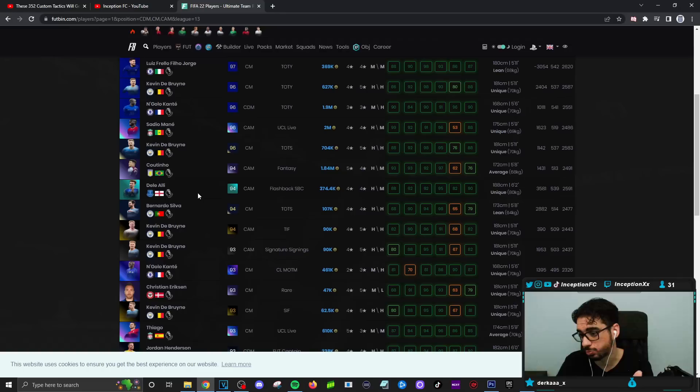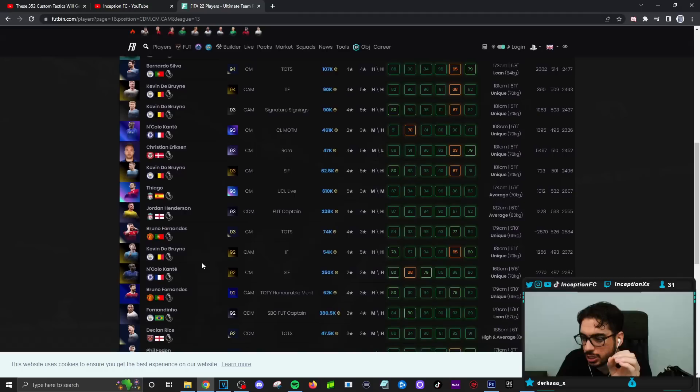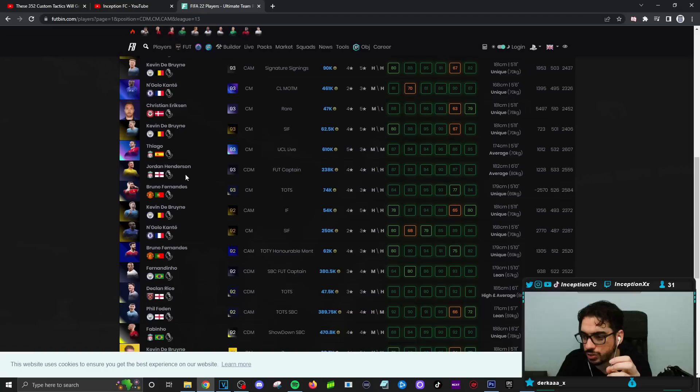Dele Alli was a great SPC — really liked him, you guys probably should have done that, I even tweeted it out. Don't forget to do the SPC. Tall player, weak foot, he has all this stuff. Jordan Henderson is decent but he's high-high, so that's a little bit different. Fernandinho was an SPC at the time.